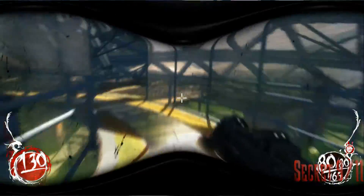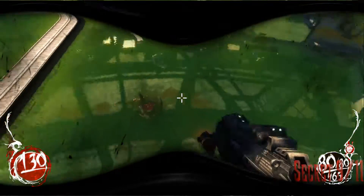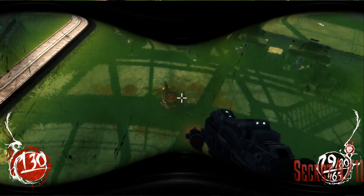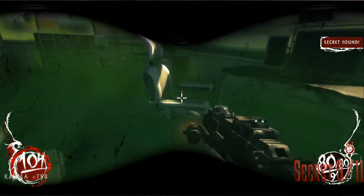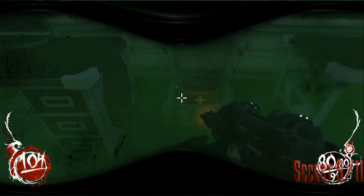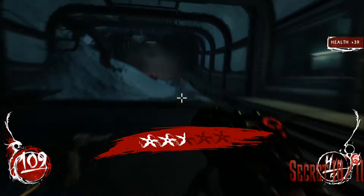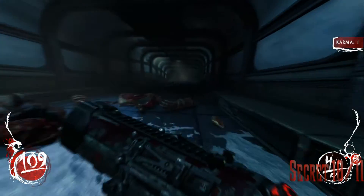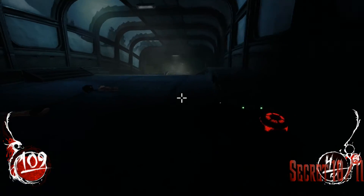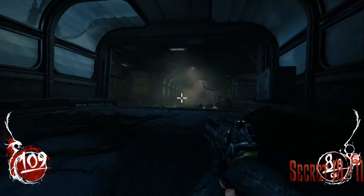The ninth secret is going to be all the way back in the extermination room. You can go over to the top, look down, and see it's in one of them. I went and killed all the enemies and went back. Right after you kill all the enemies around here, you basically walk up here and bring them all the way back down, shooting them as you go around.